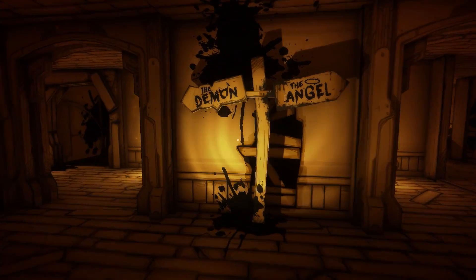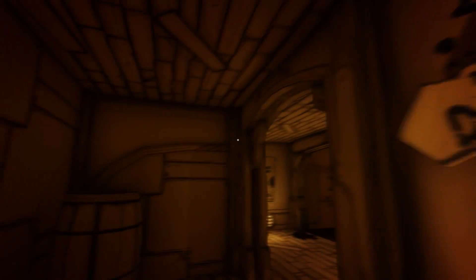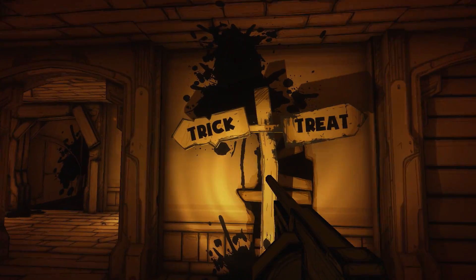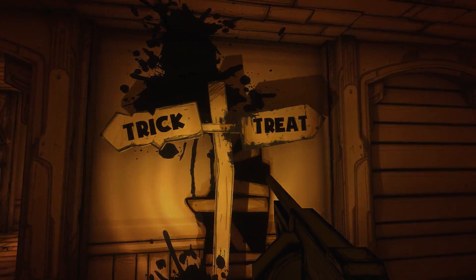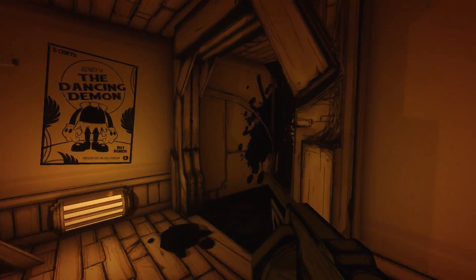In chapter 3, where we used to be greeted by a signpost offering two choices — the demon path and the angel path — we now see two different options: trick or treat. While these don't seem to actually offer anything different, it's a nice little addition.